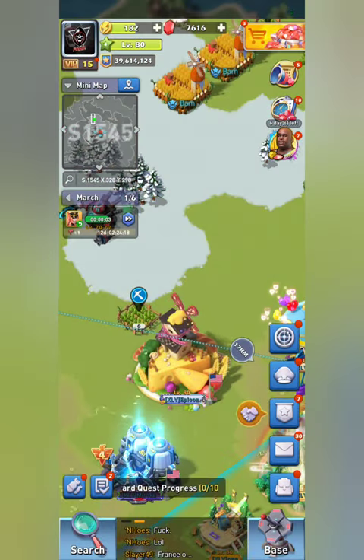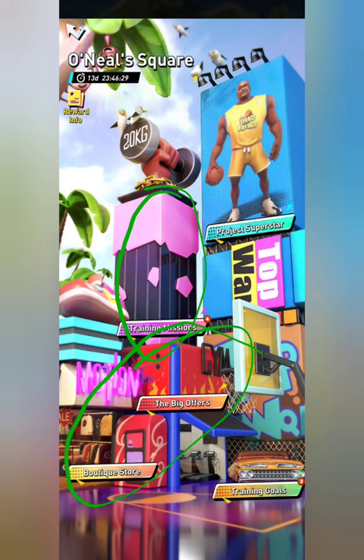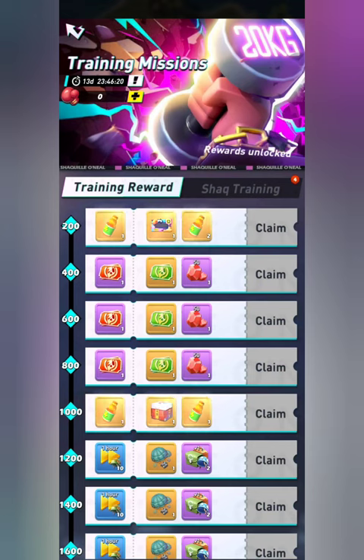We're going to be covering the Shack events that have entered the game. First, click into your picture of Shack — you'll see there are five different things you can click on. The order I'd suggest is to start with your training mission, that's the pink one. Training goals are kind of their own thing, and Project Superstar is similar to the Comedy Trio event we had.